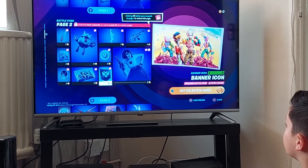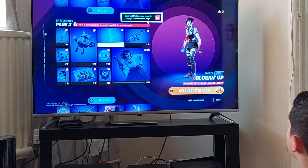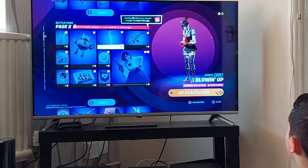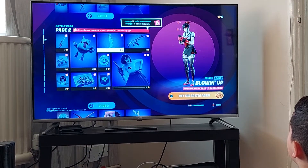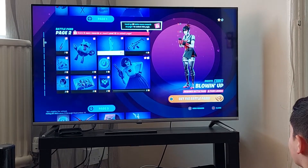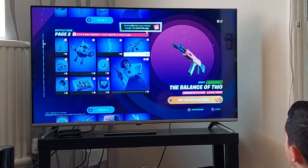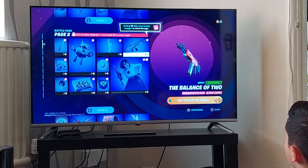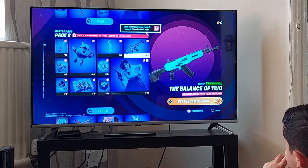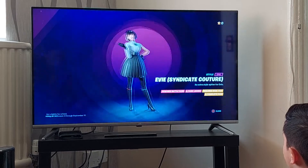I'm probably not going to use it. Banner icon. Some V-Bucks. It's basically you taking a selfie and then posting it on a picture or something. A wrap which actually looks pretty cool — blue and red. That means Akees are still in the game because they have to design for Akees. And here's another style for Eevee.